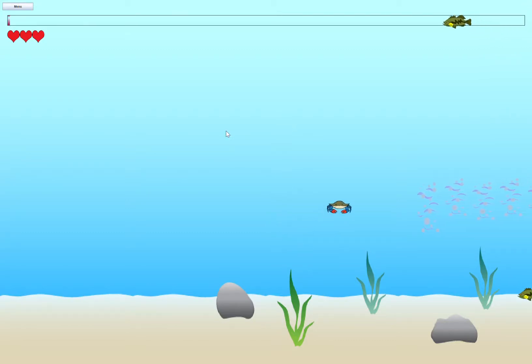In our first minigame, you control a crab who must avoid enemy fish while using the salinity trail to find its way home.